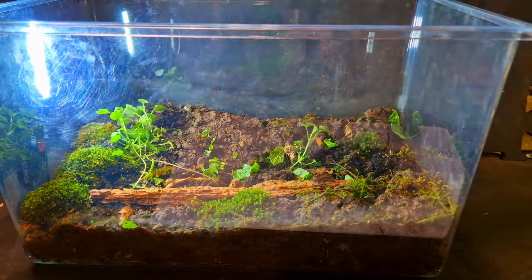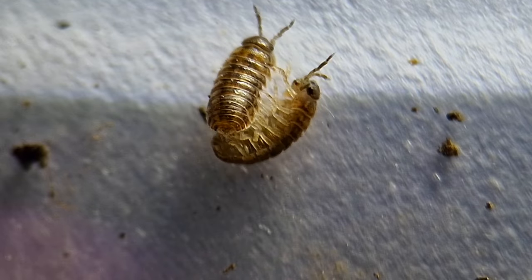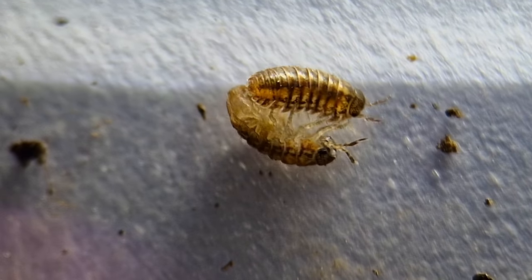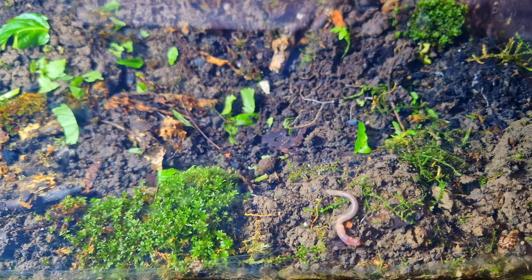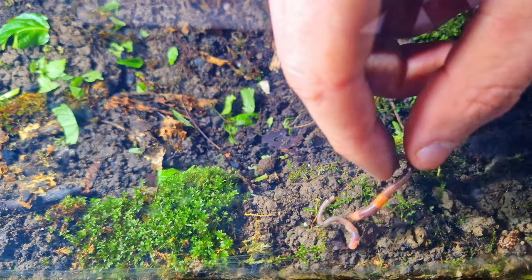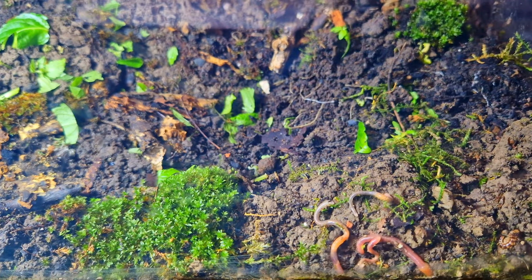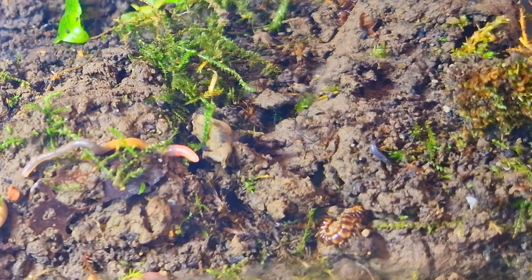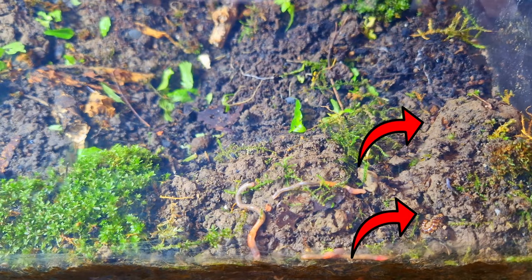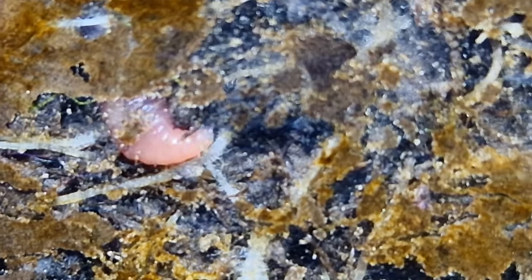Some animals tried to escape with the stuff I took out, like these baby isopods. I'll add them back later. First it's time to put in the earthworms. Earthworms don't like light, so they dig underground fast. There's a lot going on — a baby slug, mating millipedes, and one of the earthworms burrowing underground.